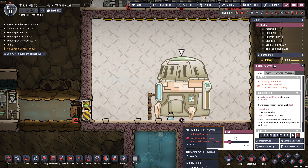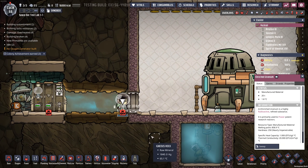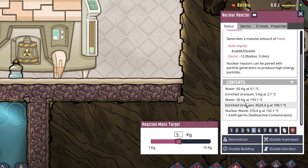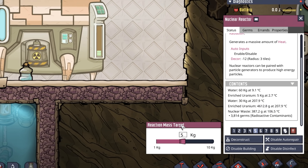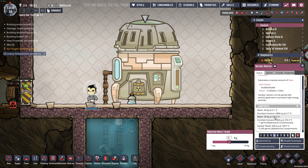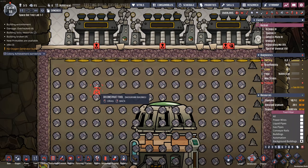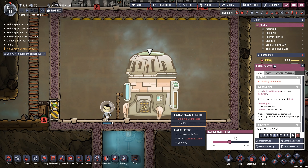Focusing back on the reactor - it requires enriched uranium which has to be delivered by duplicants. Ren's going to run over and supply that to the nuclear reactor. If we go into the contents here we have 60 kilograms of water and a bunch of enriched uranium at 5 kilograms, which I think has to do with this reaction mass target - just how much uranium we're looking to use in the reaction. I'm going to remove the background tiles so it shows up a little better.